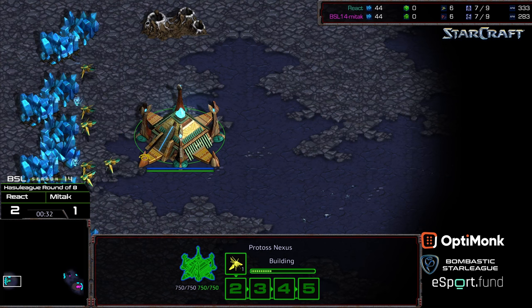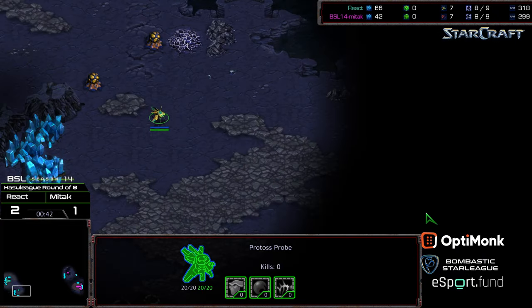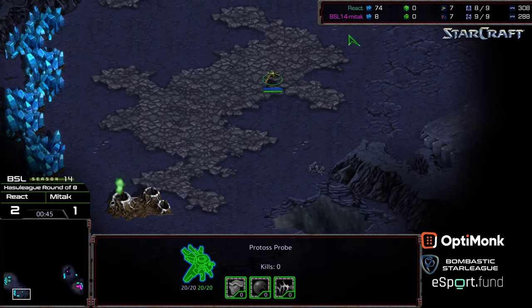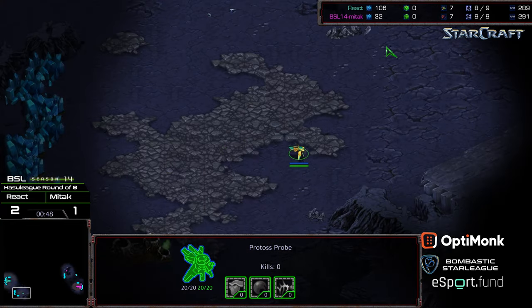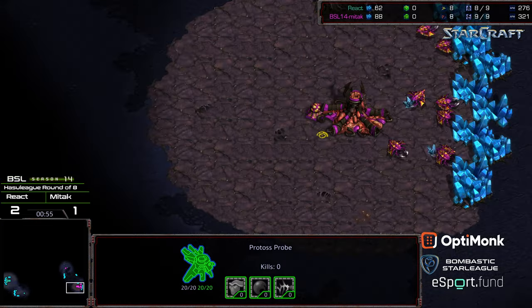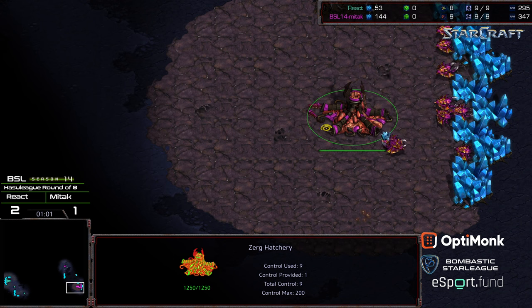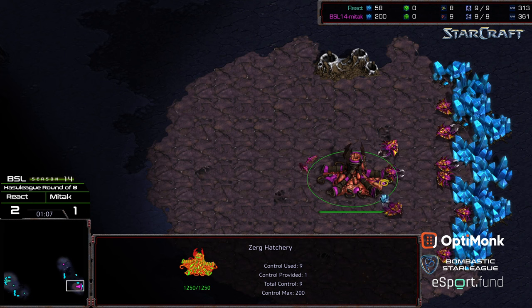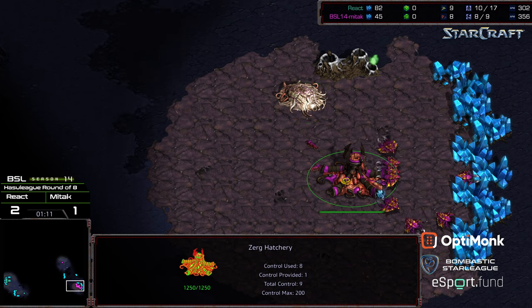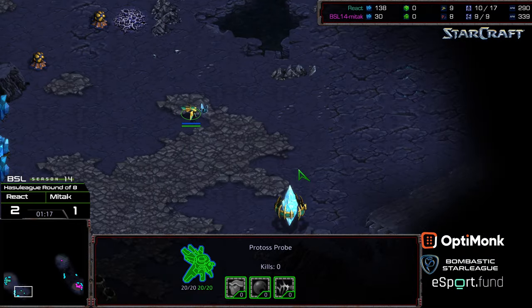From everything I've seen, including the dispatching of Machine, I'm wondering if we're going to see React in the finals. This is on Ascension, which is a rampless map. I'm almost wondering if Mitak opted for a nine hatch with zerglings because of that. React opening with a gateway build has shown he can easily deal with that. Nine pool heads up, which means React is really going to need to be on his toes.